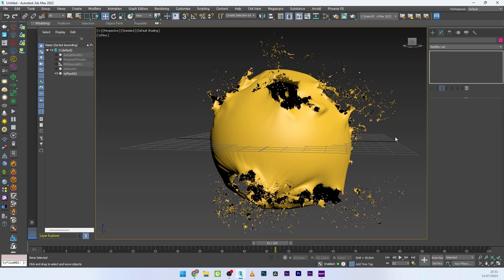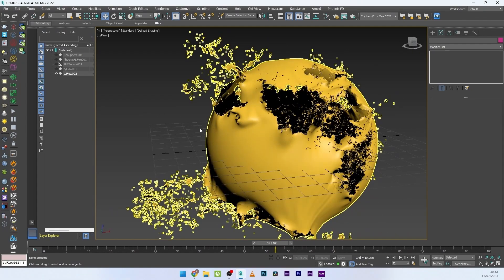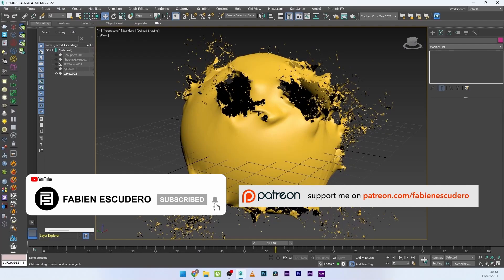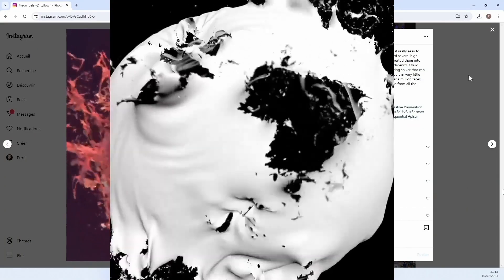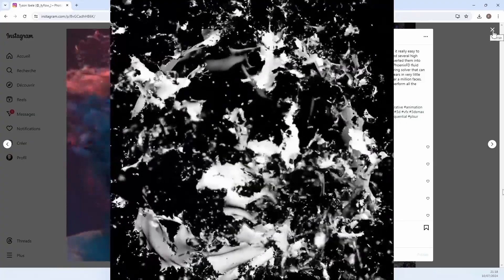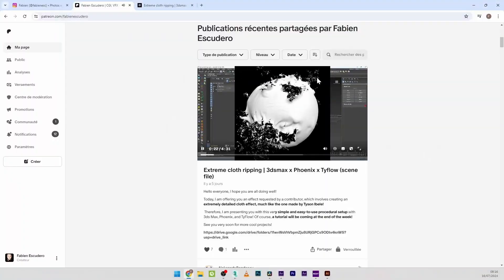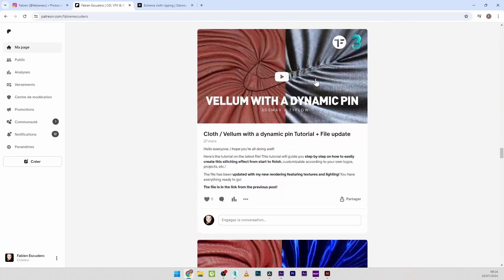The combo of Tyflow and Phoenix is a very good mix to create beautiful explosions — I love this one. That's it for this tutorial. I hope you've learned a lot. Don't hesitate to give me a thumbs up if you like my work. You can find the complete source file on my Patreon or get it directly from Gumroad. You can also follow me on Instagram. See you very soon for a new tutorial, guys — bye!